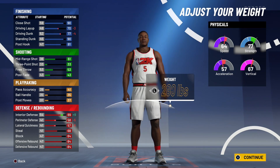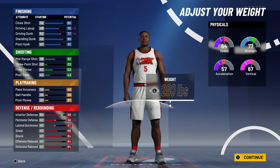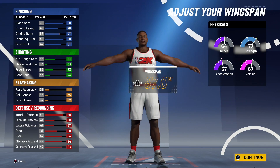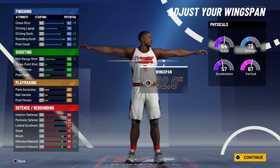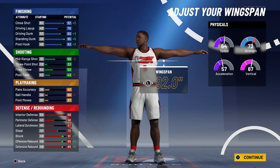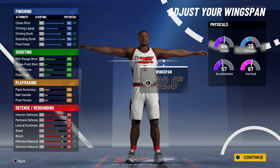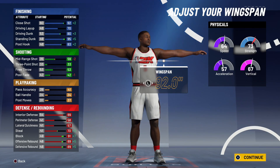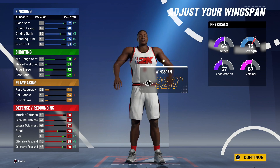We're going to move the weight all the way up. I lose acceleration and speed, but I get more strength, and watch this — my interior defense goes up to an 89. I lose driving dunks and driving layups, but go to the very next step and we're going to maximize the wingspan. Now I get an 80 driving dunk, which is pretty good, and all of the finishing goes up except for driving layups. Shooting is just there just in case for those close mid-range shots — when somebody passes you the ball and you accidentally go with a shot, you may be able to hit it with a 59.